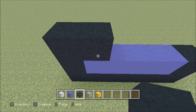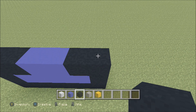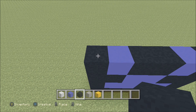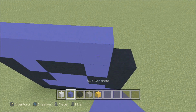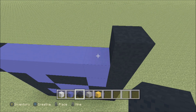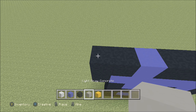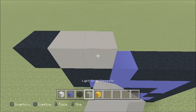Build up here on the left above the black with a black. To the right of it add a black, then three more — one, two, three — and then a black. Build up here on the right above the black with a black. To the left add three black — one, two, three — and then a blue, two black — one and two.